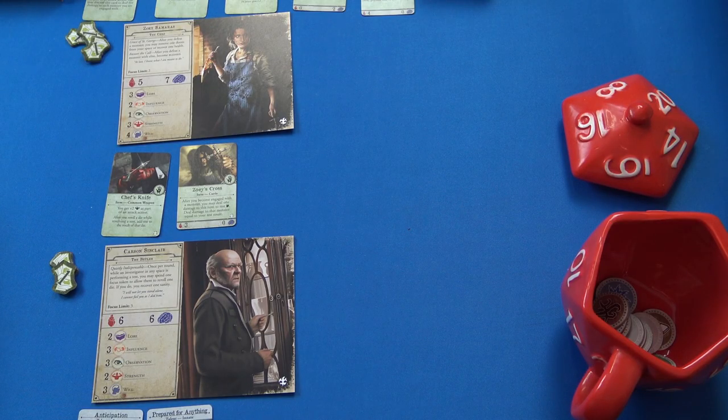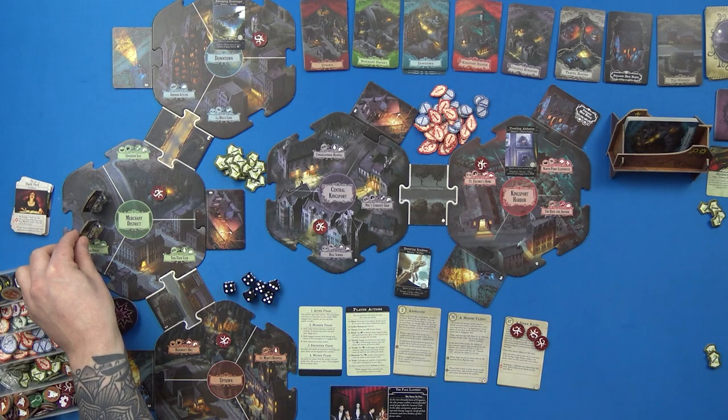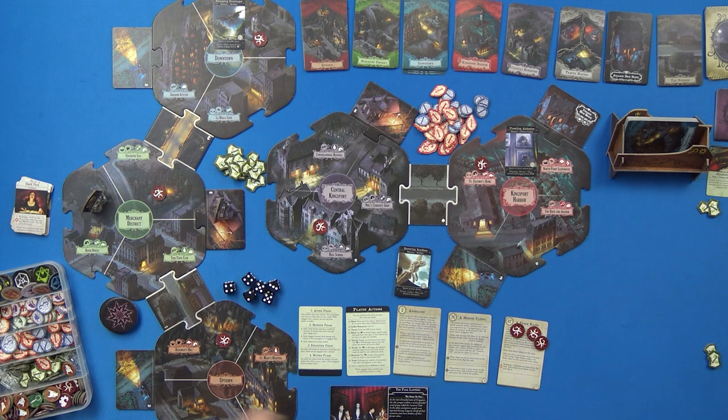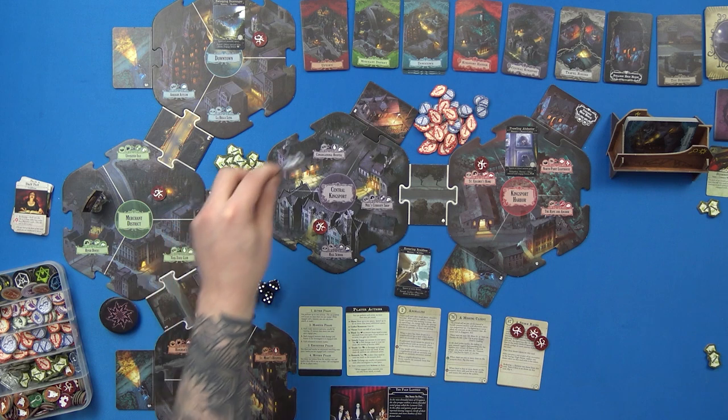After you re-roll a die while resolving a test, add one to the result of that die. So I'm going to start making my way over here. I'll go with Zoe first — she'll go one, two, and she'll spend her dollar straight away to go to the train station. That's three moves so she can't do anything else. I'll focus my Observation first just in case, because it's quite low.